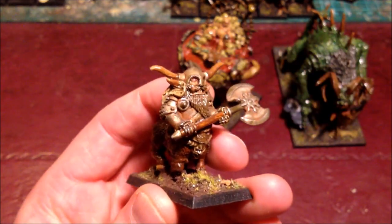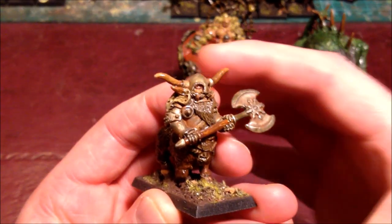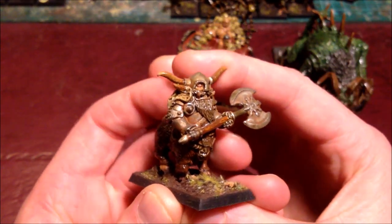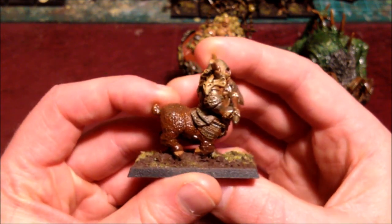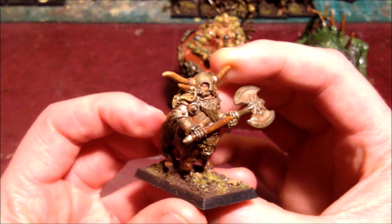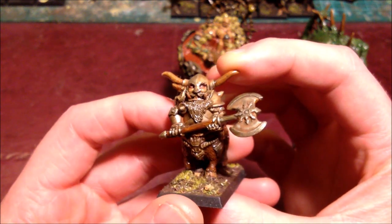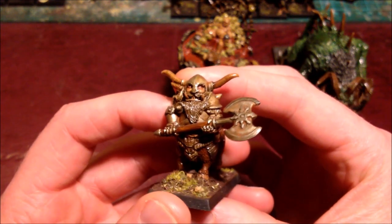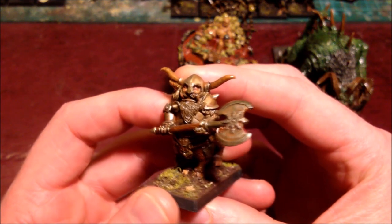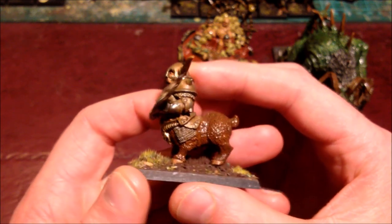Following the Jabberwocky is a Chaos Dwarf Bull Centaur, a mighty creature of myth — the powerful legs and bulk of a boar combined with the deadly cunning of a Chaos Dwarf. He is a metal model from the Pantheon of Chaos Kickstarter and comes in several pieces: the torso, main body, and then two right feet as the casting would have been difficult with four feet attached. He is mounted on a regular cavalry base but is used as a single character rather than within a unit.